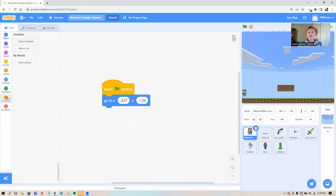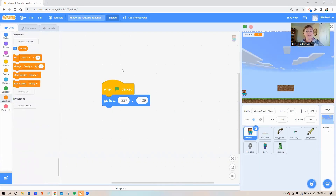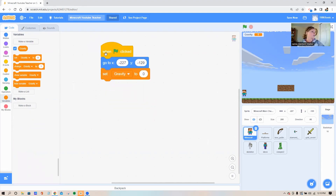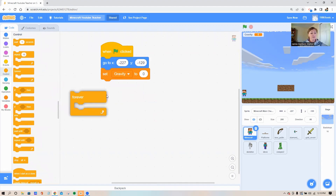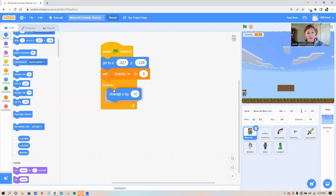Next we need to create a gravity variable. Go down to your variable circle and make a variable — I prefer to call it 'gravity.' When the game begins, we're going to set gravity to zero, meaning he's not falling and not flying. Grab that set block and set gravity to zero. Now grab a forever loop, and inside it we need a block that says 'change y by' our gravity variable — that's the seventh block up from the bottom in the blue motion circle.